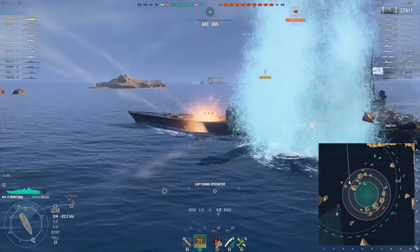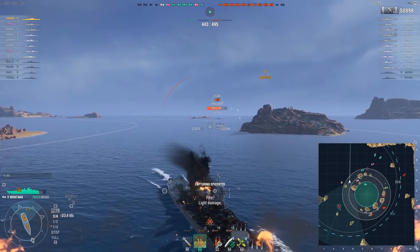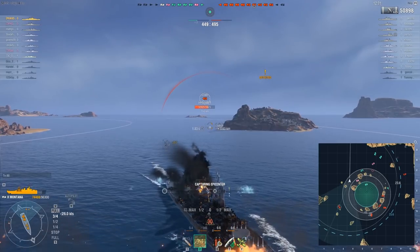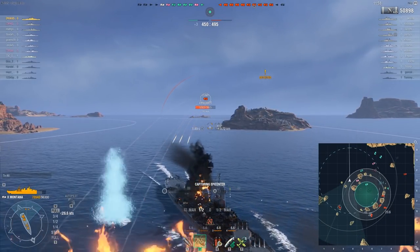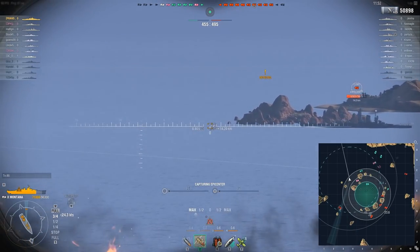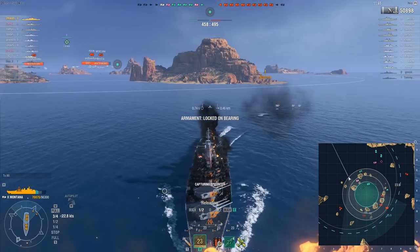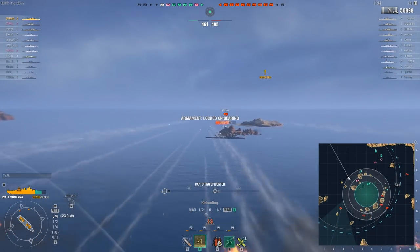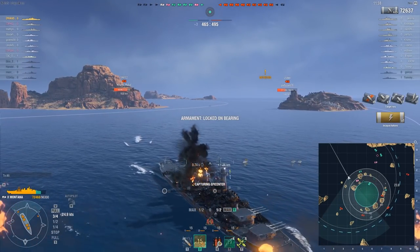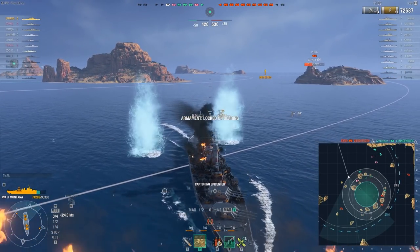Our situation is not very good — we've lost four ships, they've lost two. We've lost two destroyers, but the bigger problem is that we've lost two battleships while they only lost a cruiser and a DD. I think some of our battleships were a bit too aggressive. I aimed too far at the front of the Izumo — while I did deal a lot of damage, I was hoping for some citadel hits which I unfortunately did not get.